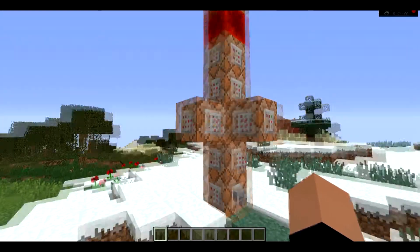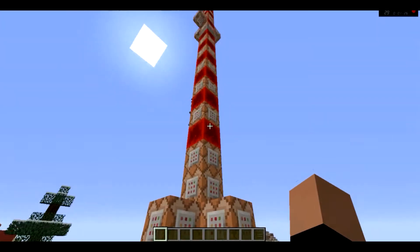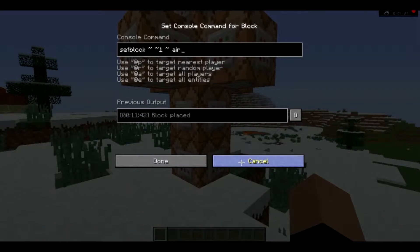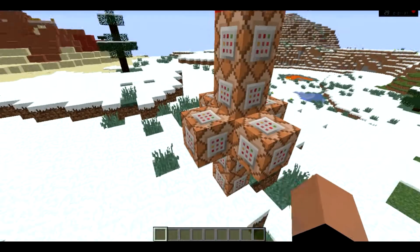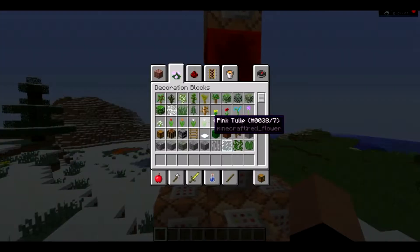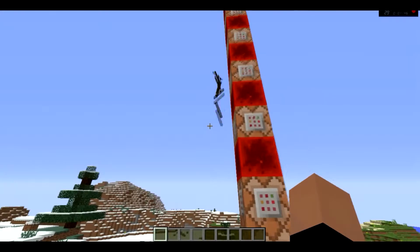That does not include these exterior ones, because those exterior ones are actually one of these. I'll show you what I mean later. This right here is part of a fill clock — a siplock clock, that is. What the siplock clock does is a kill command, which kills all these. Subsequently, it also kills any item around it.